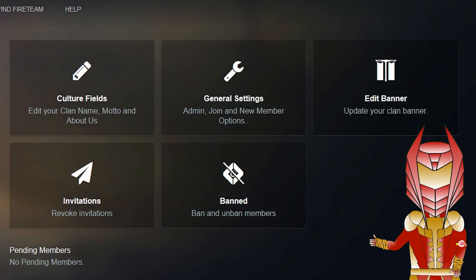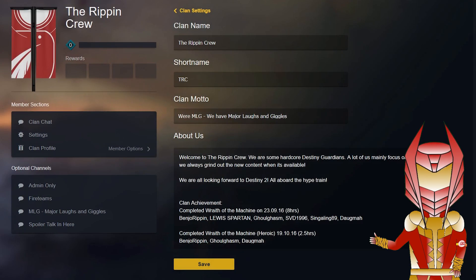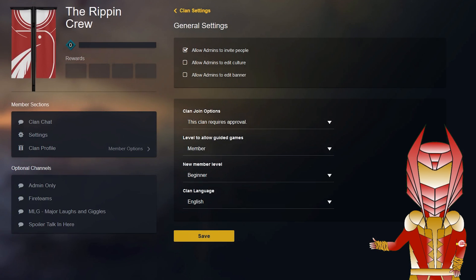The five options are: culture fields, general settings, edit banner, invitations, and ban. If we go into the culture fields section you can see you can change your clan name, your short name which is what appears in game, and your clan motto. Here is your about section and as you can see I've got it formatted here, it just doesn't translate onto the clan profile page yet. Once you've made all your changes, just click save and it's job done.